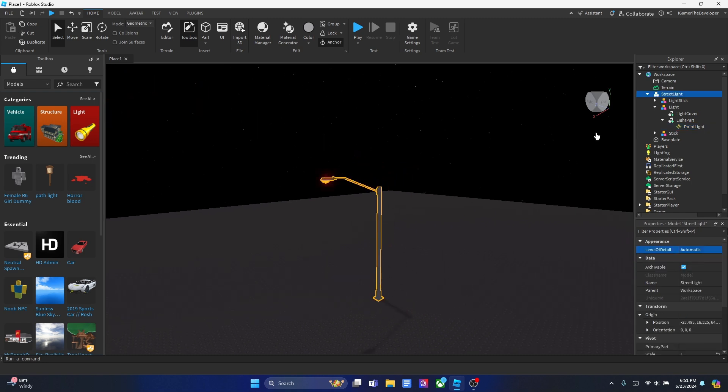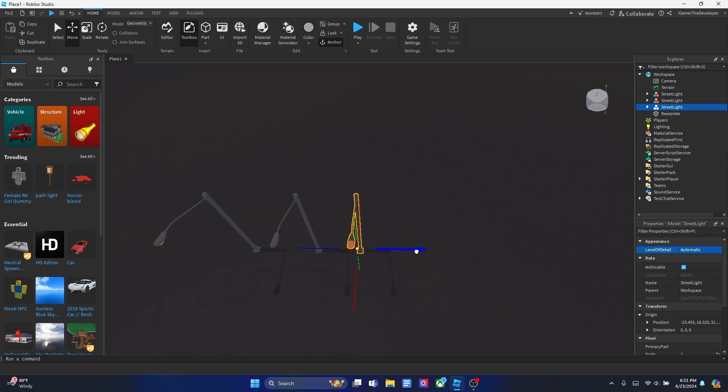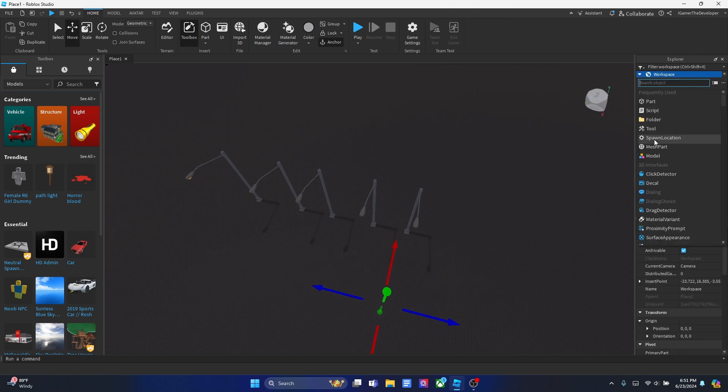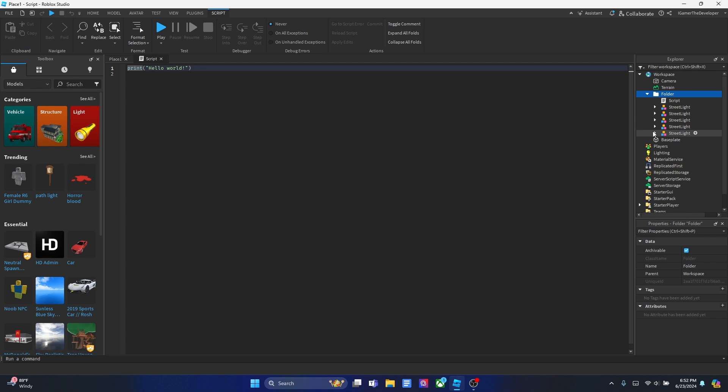Now once you're done with one street light, make a few more around the map, because I'm going to show you one script that powers them all. This reduces scripts — if you have a script in each model it'll slow down your game. Five lights should be good enough. Once you've figured out how many lights you want, create a folder and put them all in. Then add a script inside the folder. You can rename the folder 'Lights' — then let's start scripting.